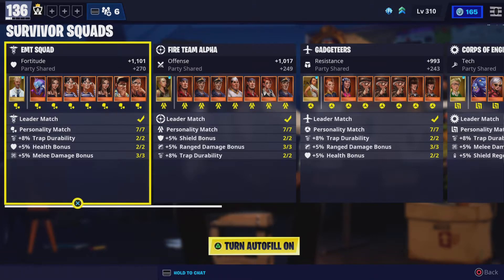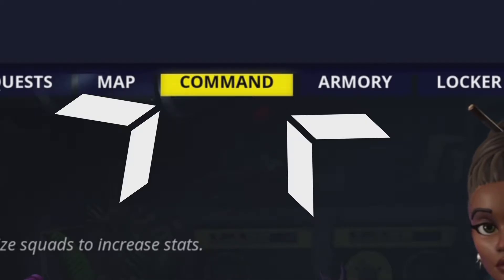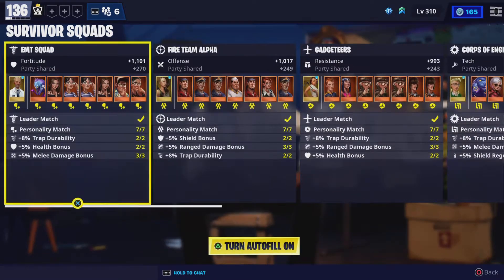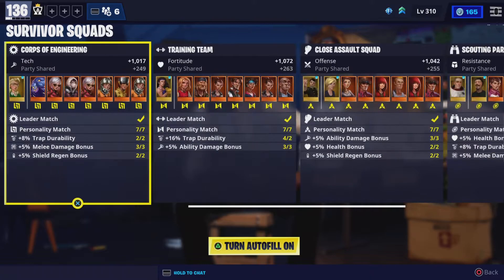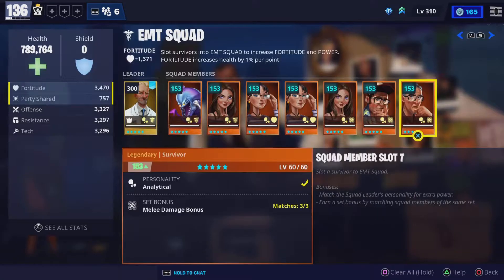First of all, you need to go ahead and go into Command, then Survivors, then Squads. These are my squads as you can see — they are all legendary and mythic.